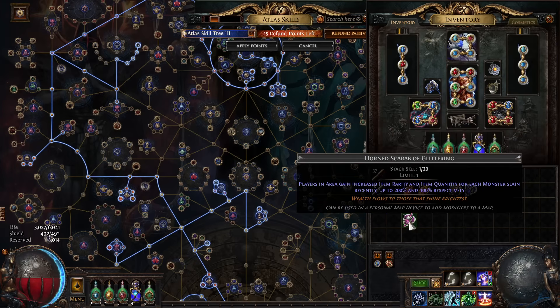The reason you need good clear speed is for the Horn Scarab of Glittering. For every enemy you've killed recently, you get more item quant and more item rarity. If you don't have a fast clear speed character you're not going to keep up like 100% quant from the Glittering Scarab, which is really bad. The Glittering Scarab is the only way to get player quant in this new patch, so it's very important to have high uptime on it, which means you need a high clear speed character.